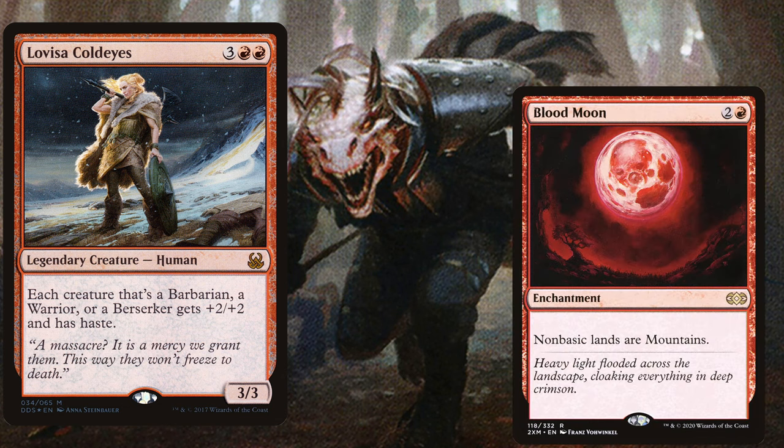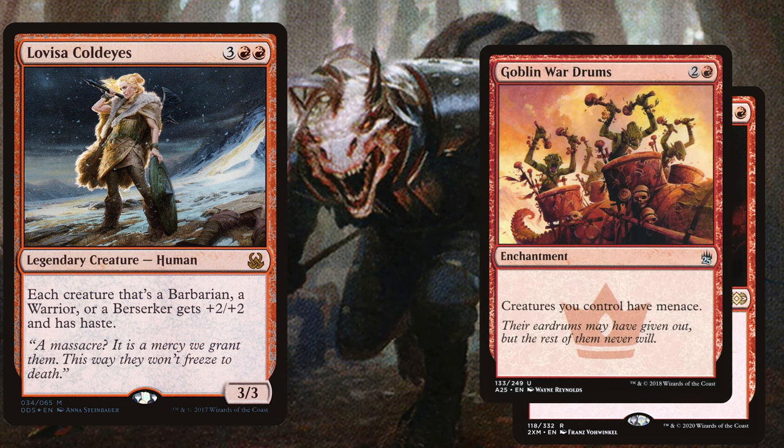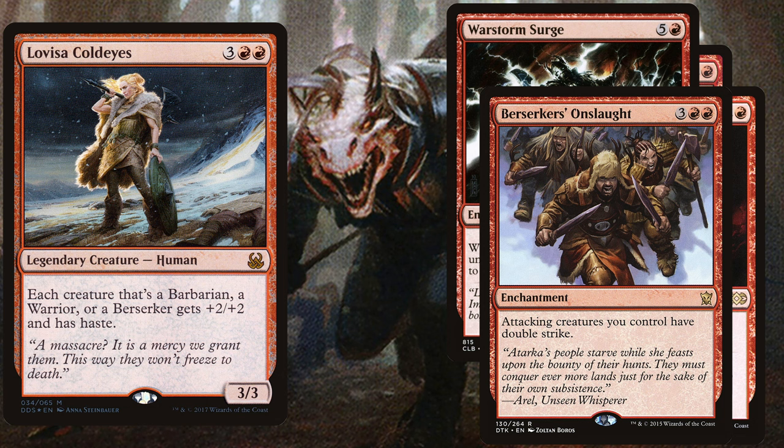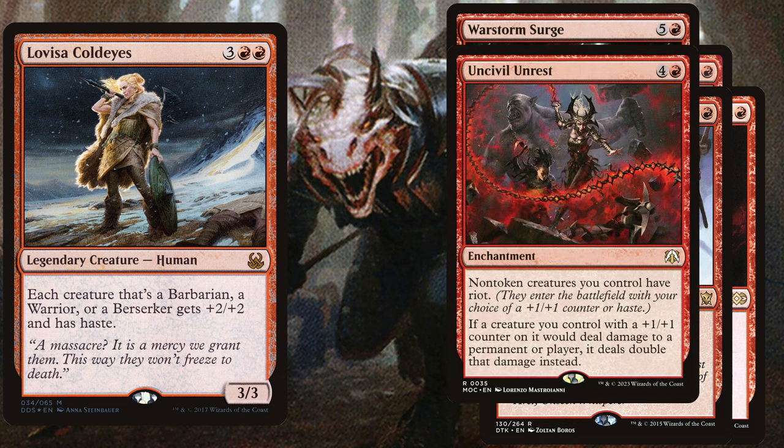Now for some enchantments to help win the game. Blood Moon is a three-mana enchantment making non-basic lands into mountains — we're mono-colored so it's fine to play this stax piece. Goblin War Drums is a three-mana enchantment giving all your creatures menace. War Storm Surge is a six-mana enchantment: whenever a creature enters the battlefield under your control, it deals damage equal to its power to any target. Since several of our win cons have myriad and Lovisa anthems those tokens, we'll deal significant extra damage.